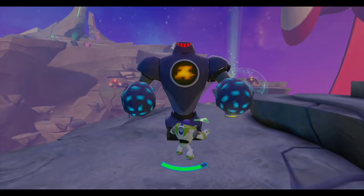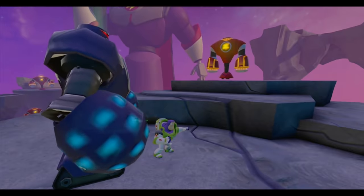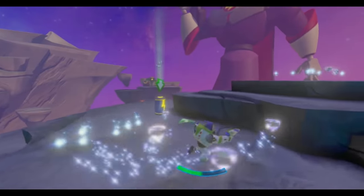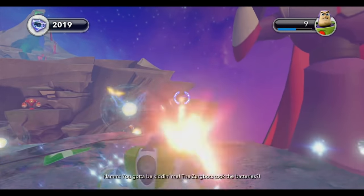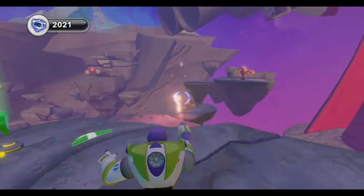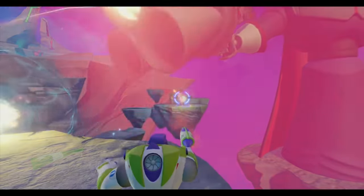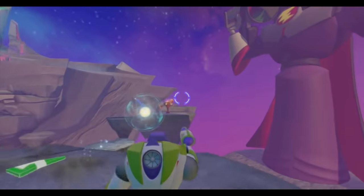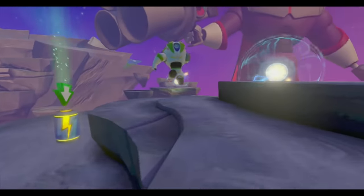Now what? I'm going to have to take these guys out. I need to get my blaster — the Star Command Blaster. I've had all of my combat simulations, so hopefully that would have trained me up enough to deal with all of these Zerg bots. I took out the ones right in my face. There's a few over in the distance. How am I going to get the battery back? I can pick it up but I can't use my jetpack while I'm holding it.